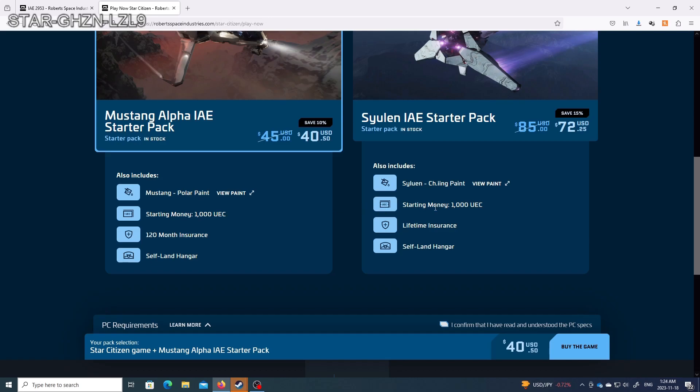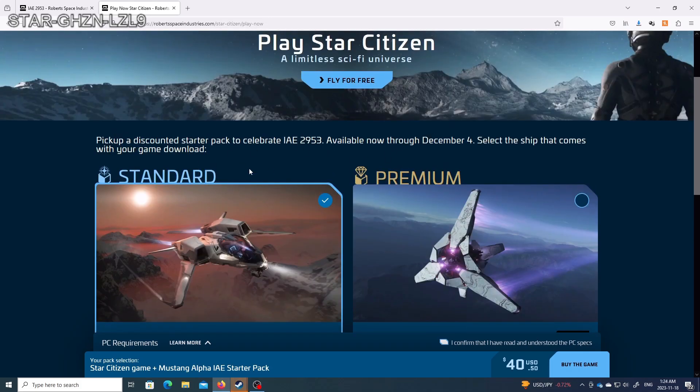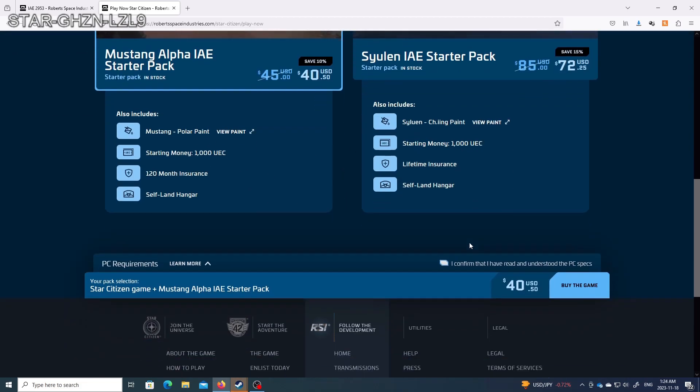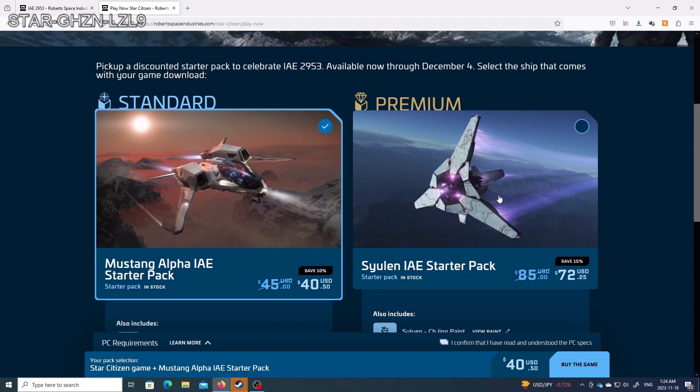And this is what I have an issue with. You do not need to get this right now. Click Fly for Free, sign up, play for free — you're going to have the free Cutter when you're playing. You do not need to buy the game right now. And secondly, calling this 'standard' and this 'premium' — I would not say this is premium. This is an all right buy if you play in the free fly event for a while and you decide you know what, I'm willing to spend a little bit more money to play this game — I'm really enjoying it, I would like a better ship.